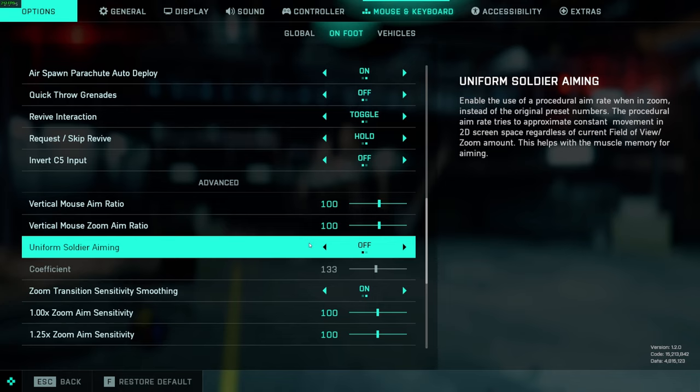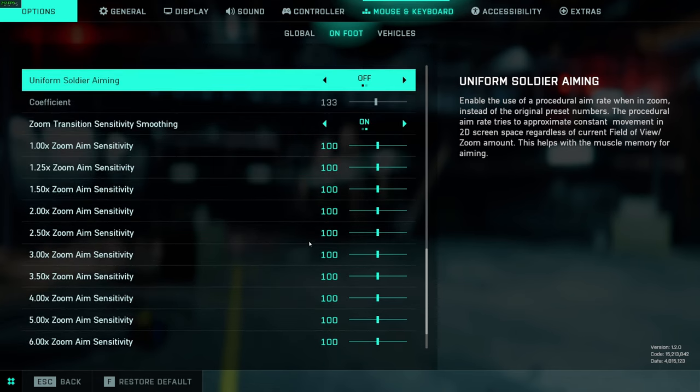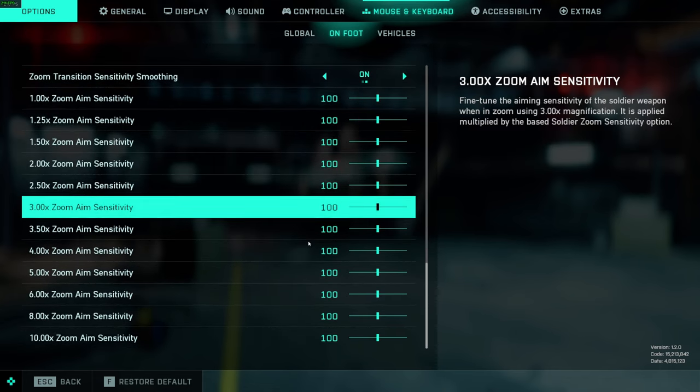I have Uniform Soldier Aiming off — this does not work properly in the game. I know Baronox recommends setting it to a specific number like 166, and you can play with that if you want. But the input is so bad for both controllers and mouse that I just have this off. I'd like to have it on but because it doesn't work properly, I keep it off and leave zoom sensitivities unchanged.